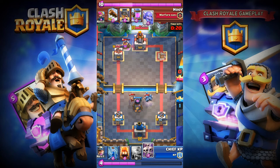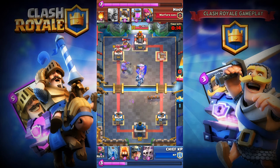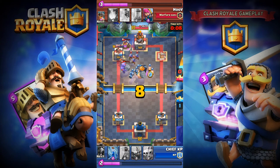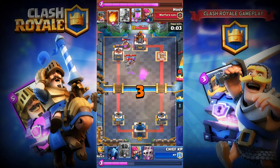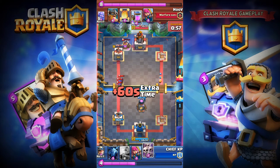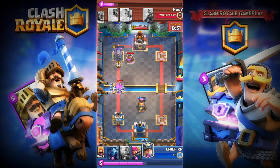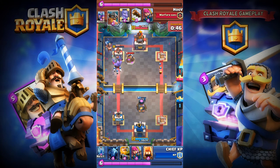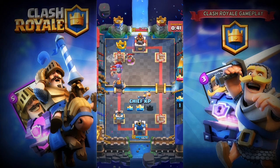I'm gonna place my Skeleton Army in the middle. He's trying to damage my right-hand crown tower and playing Three Musketeers again. I'll place fire sprites — if he uses Fireball I can take the second tower since it's only at 175 health and we're in overtime. I'll place Skeleton Army to deal with Three Musketeers, place Miner in the back, and then Zap. Royal Giant placed — Zap, match over!